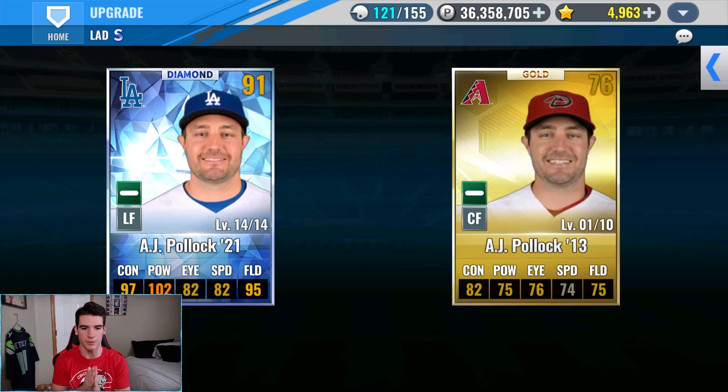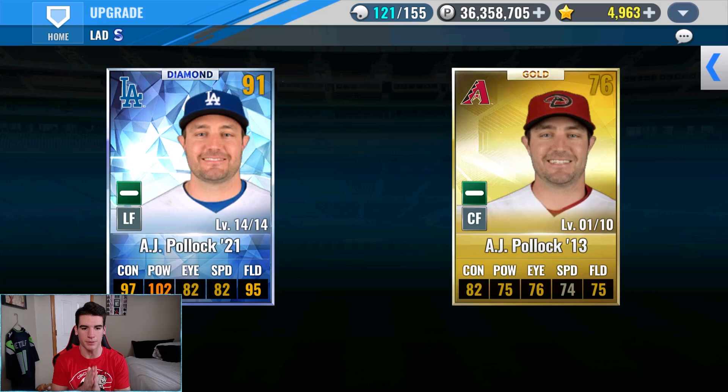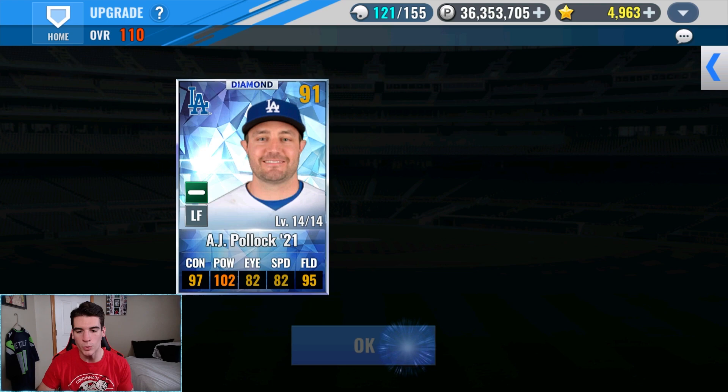But I believe we do have a gold one as well - a Diamondbacks Pollock. Yes we do, so let's go ahead and try this. Pollock does not want to get upgraded today. So two out of the four attempts worked, and I'll take it.